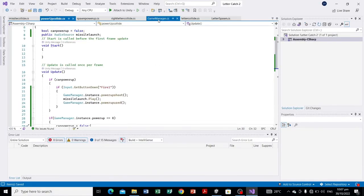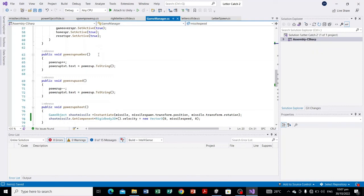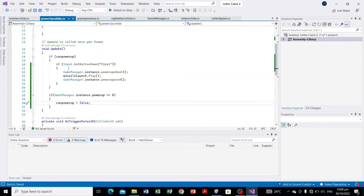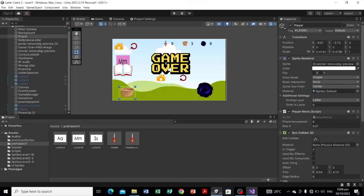In summary, we only added and changed values in our GameManager for the power-up with three functions for it. We added two scripts: PowerUpCollide — attached to our player, enabling it to launch a missile with the correct conditions — and MissileCollide on the missile, so it can destroy the falling letters. That's it for the power-up. In the next video we will be checking level one to see if anything is missing, and then proceeding to levels two and three.